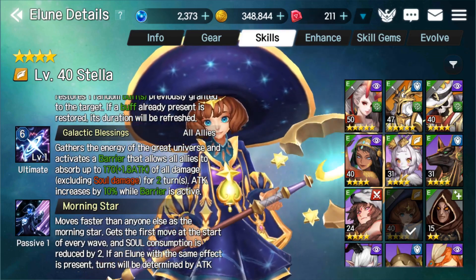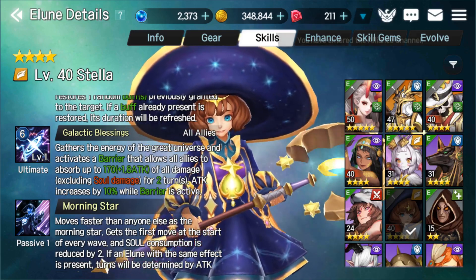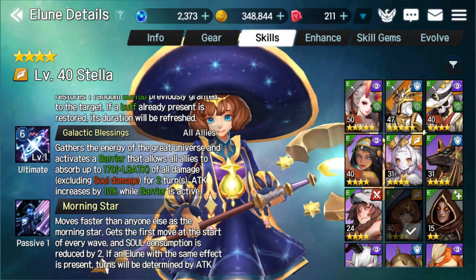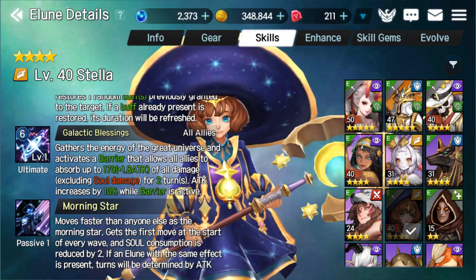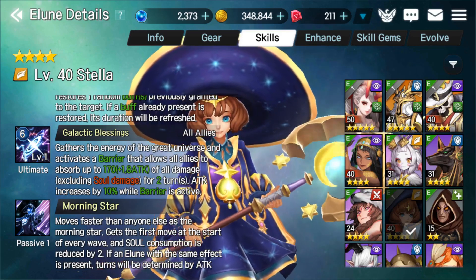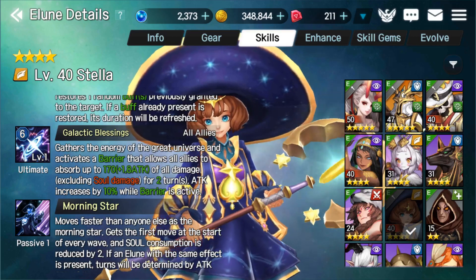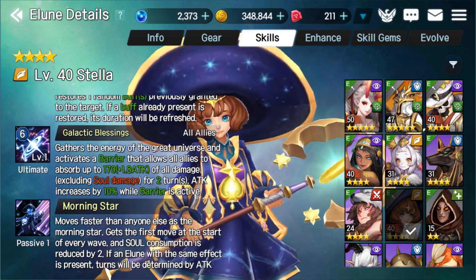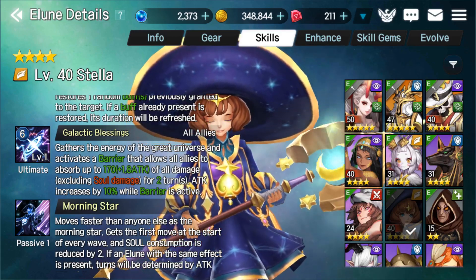Her ultimate is Galactic Blessings: gathers the energy of the great universe and activates a barrier that allows all allies to absorb up to a set amount of damage, excluding soul damage, for two turns, and attack increases by 10% while the barrier is active. So she's giving your whole team a nice 10% attack boost — obviously that'll go up when we level the skill more. She is a very good support unit, providing barriers, redistributing buffs, resetting buffs, and giving attack increases.